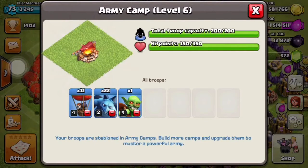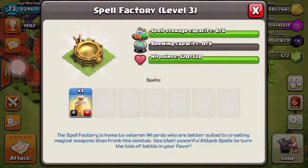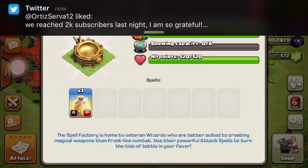We have 31 balloons and 22 minions — you're supposed to use minions with balloons because the balloons always go for defenses first, and the minions will go for everything else that's not defense. Then I put one goblin because I had one space left. For spells we have all heal spells.